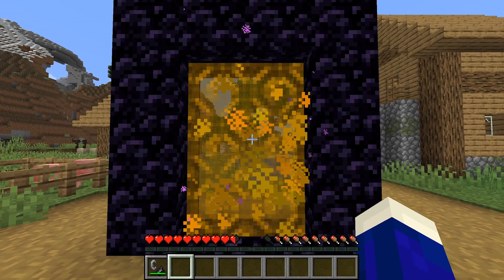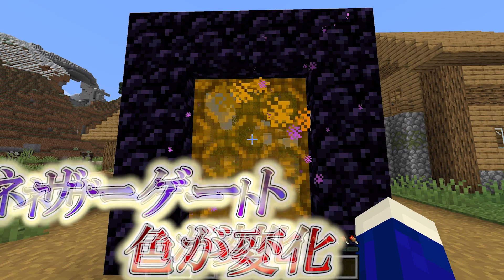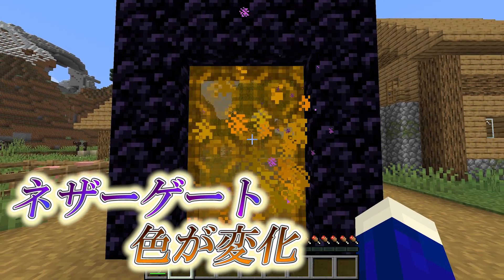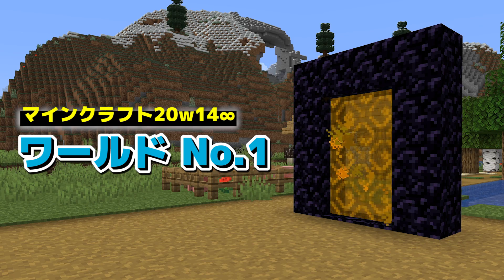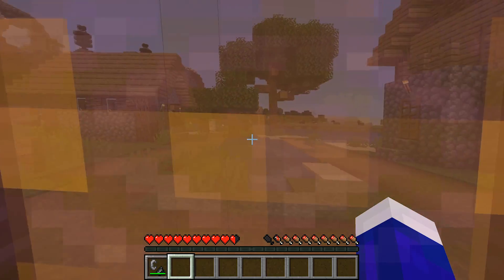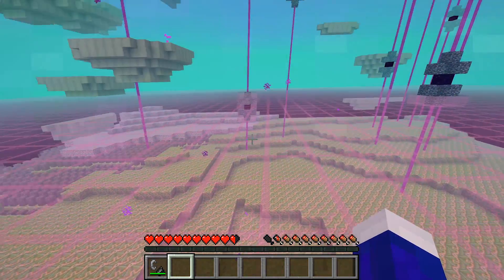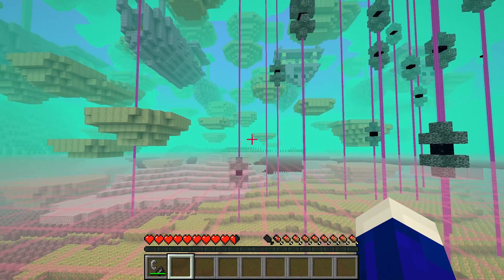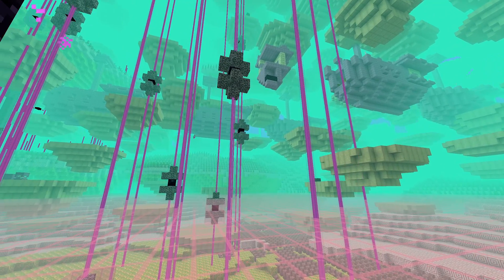このようにネザーゲートを作って、そこにその本を投げ入れることによって、ネザーゲートの色が変化します。そして、変化したポータルの中に入ると、本の情報に刻まれたワールドが生成されるようになります。